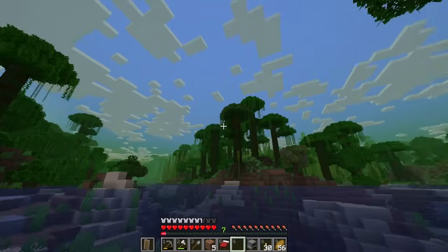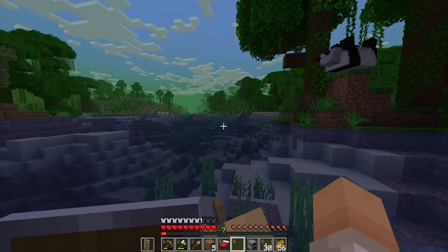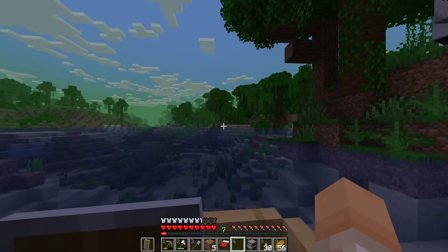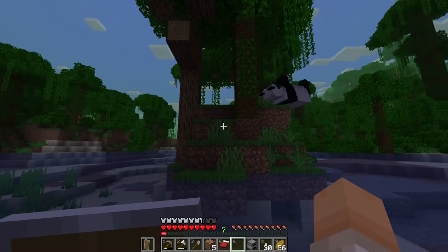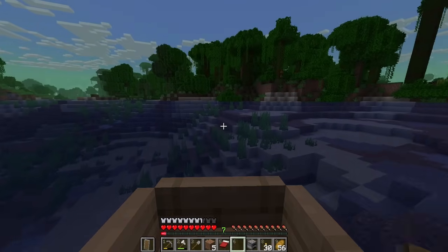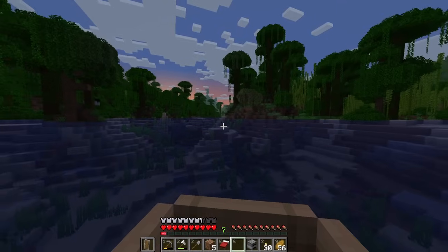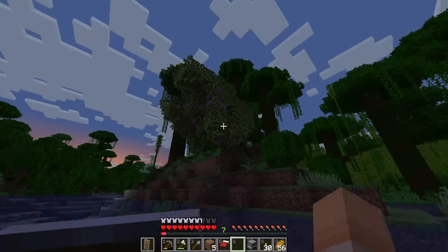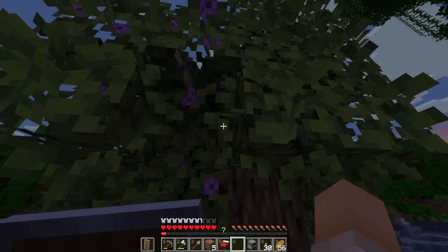There's a whole bamboo forest on that side. Oh look at that green mist — that's really cool, I really like that. I'm using this new mod I've never used before, just called 'Fog,' just because I wanted to see what it looks like. And I really like what it looks like.